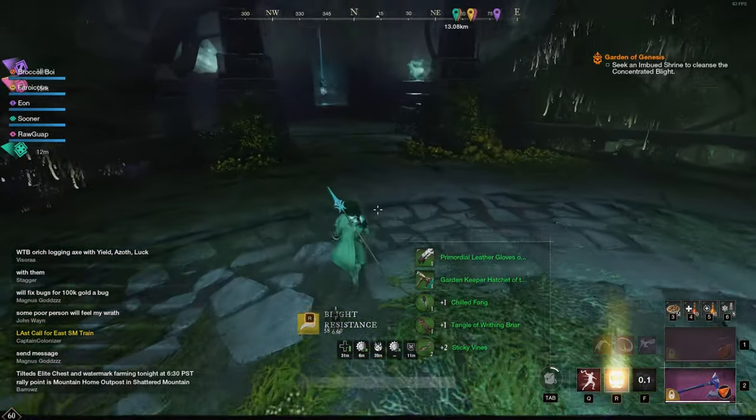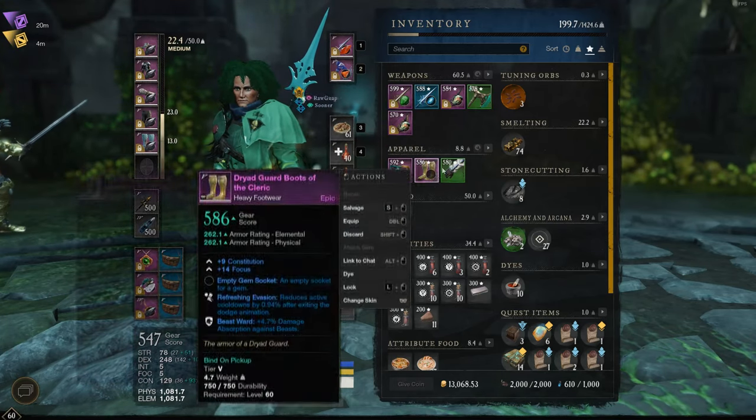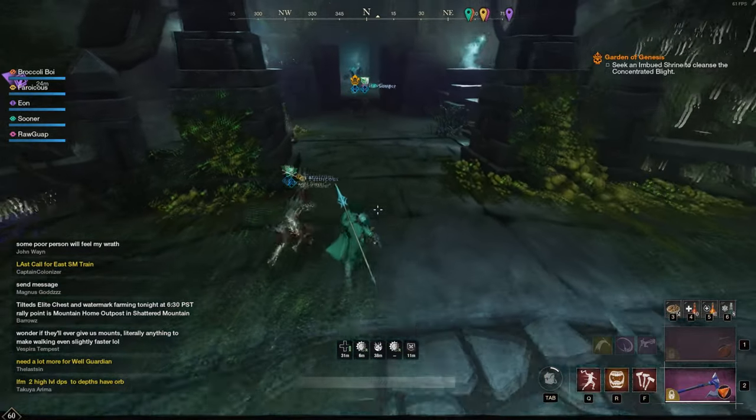I'm not really sure on the gear of the people in the group - I assume it's probably decent since the boss went down really fast. Here I was just kind of looking at my gear because I thought it was weird that I didn't get any watermark upgrades from that boss.